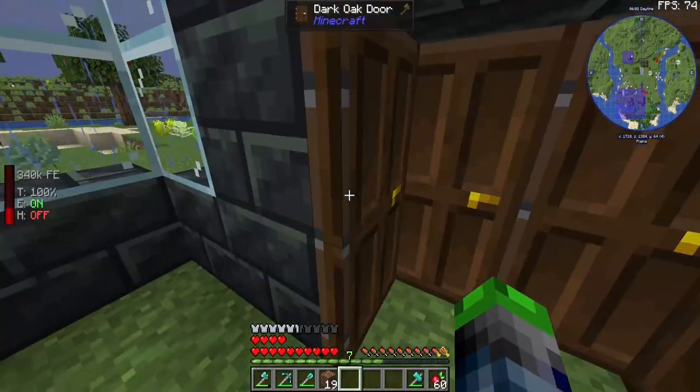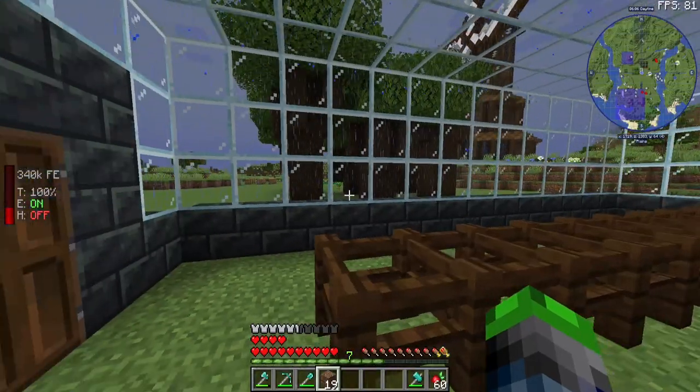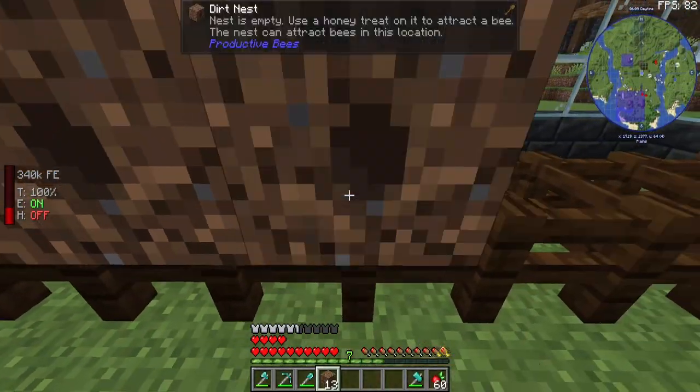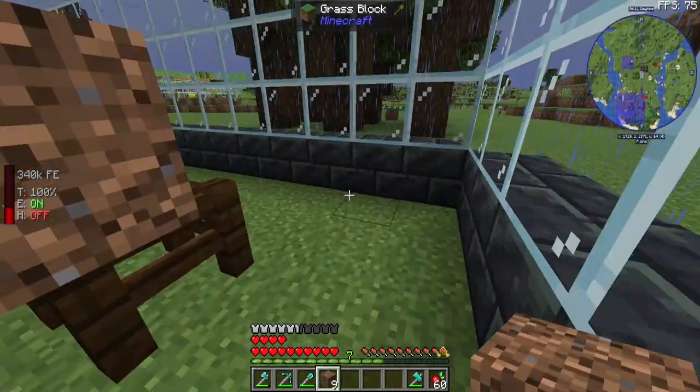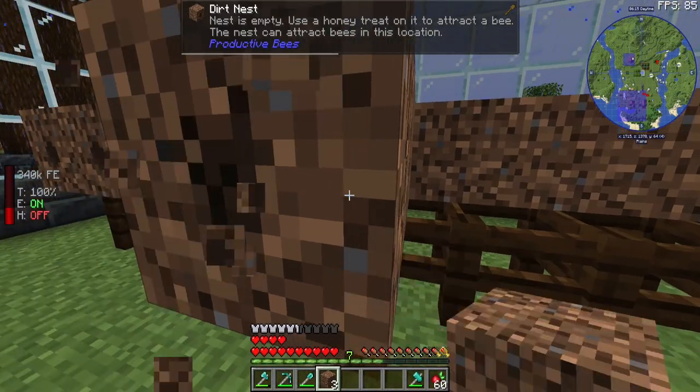We could use charcoal, set up a tree farm, but I really want to do something a little bit different here. If we take some dirt nests here and put some treats in, we can spawn in some ashy mining bees.